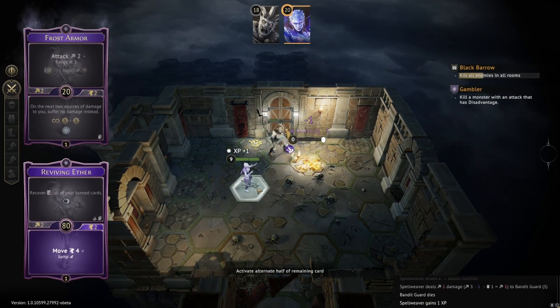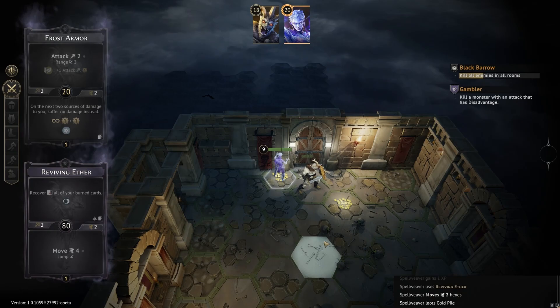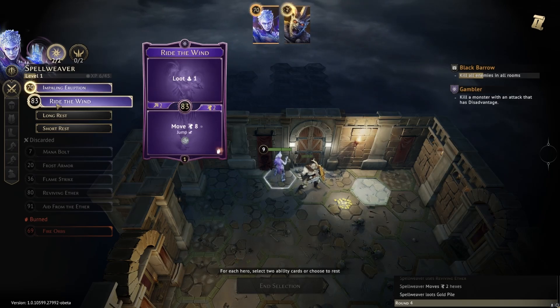Secondly, long rest when needed. The worst thing that can happen to you is burning Reviving Aether on a random card draw off of a short rest. You also have some key items that can be refreshed on long rests. So don't be shy in taking a turn out when needed, but just make sure you're doing so in safety.